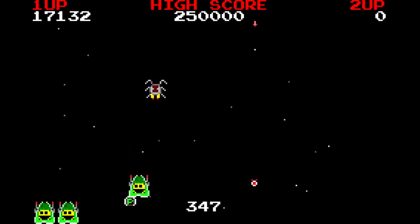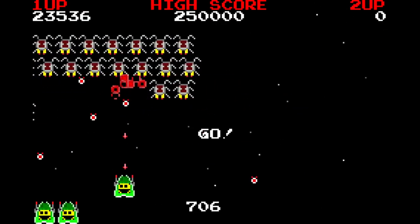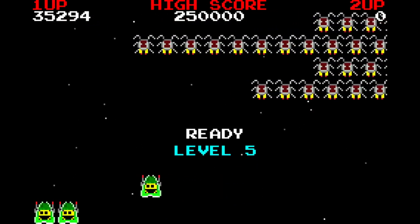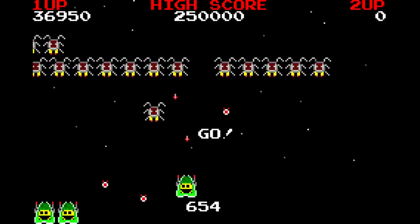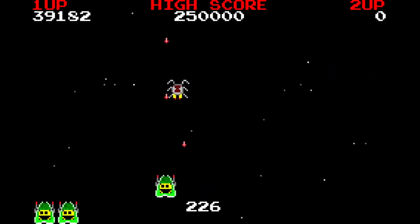There are three types of enemies in the game. The game has been included with Fedora for a very long time. The original author did create a newer version, but it dropped support for SDL and went solely with the latest Allegro. Additionally, it required a lot of additional code like Lua to compile, even though it didn't use it.